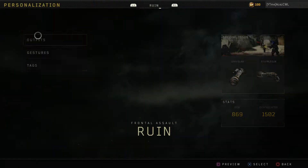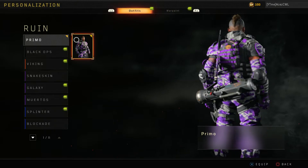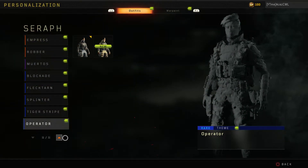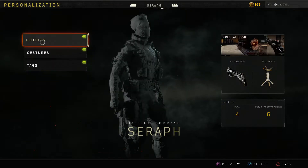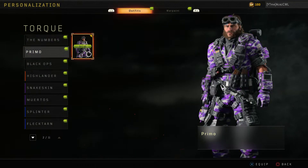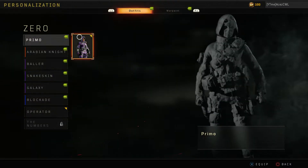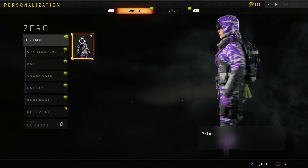Like I said, they're all very similar. Let's see what Ruin has — you guys already seen him a little bit in the game. I really like how the gloves kind of pop in the game, it's pretty dope. Sarah looks dope too. Last but not least, Zero with the Prime outfit — looks dope, super clean.